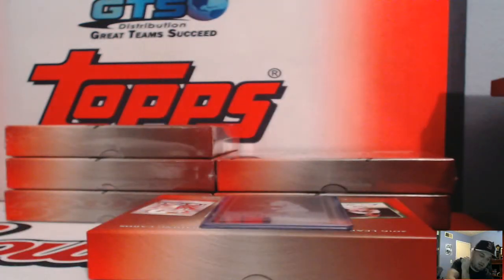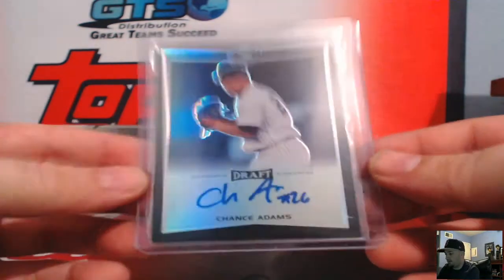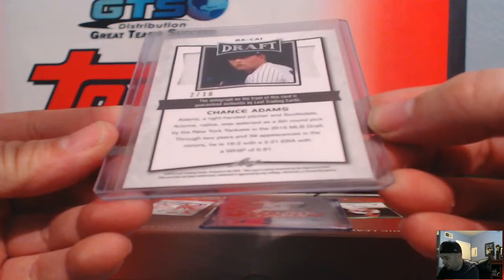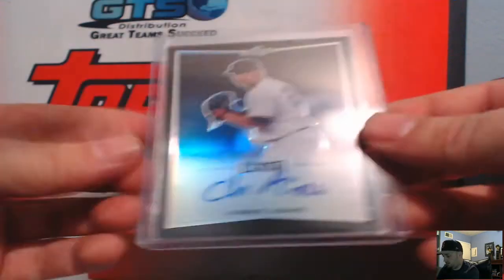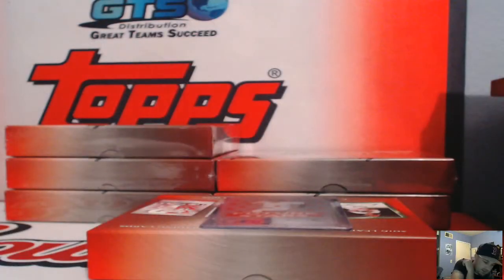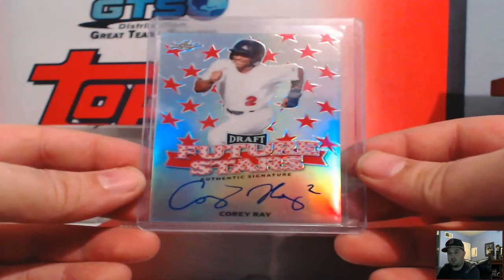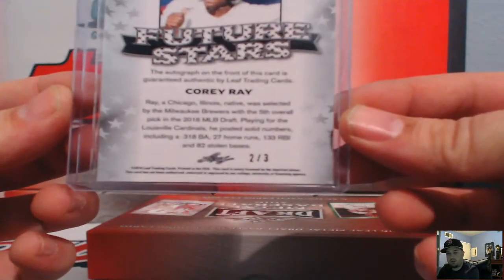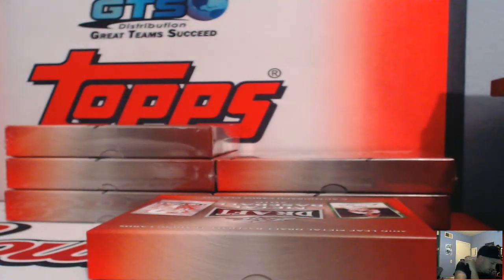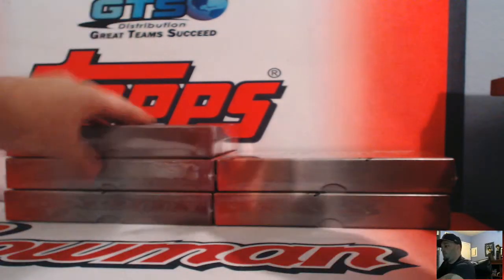Next up, Chance Adams black, number two of ten — the Yankees back to back, nice little number. And our last one, Cory Ray, Brew Crew, future stars number two of three. That is the Ox 74. That's it for box one.